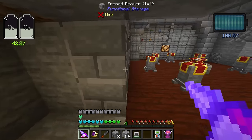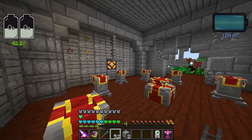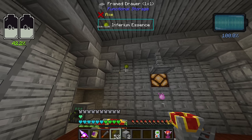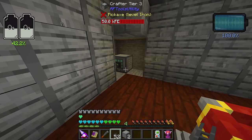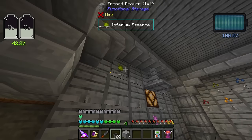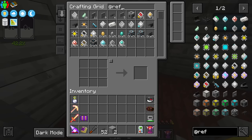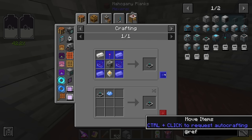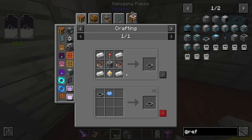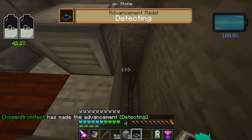There are a couple of key factors to think about when setting up this process. I'm going to be taking all the Inferium out of our system and converting it — but what if we need to craft something that uses Inferium? We're going to need to tell our Refined Storage system to stop sending Inferium essence once it gets down to a certain point, probably keeping at least 1,000 Inferium at all times. We can use a Refined Storage detector that emits a redstone signal based on the item count, which we can use to shut off an exporter.